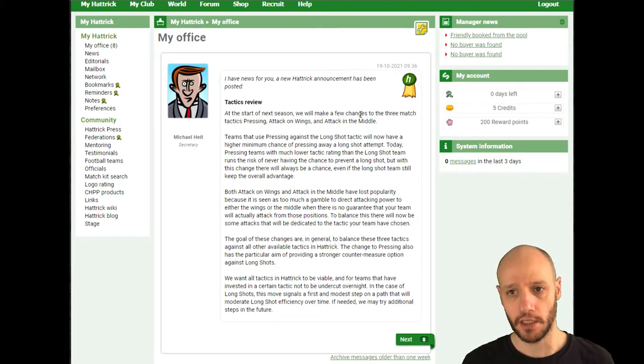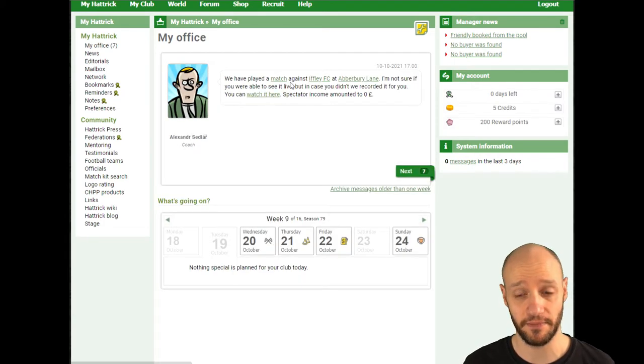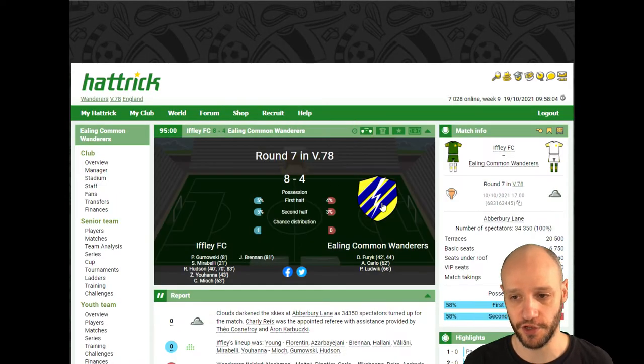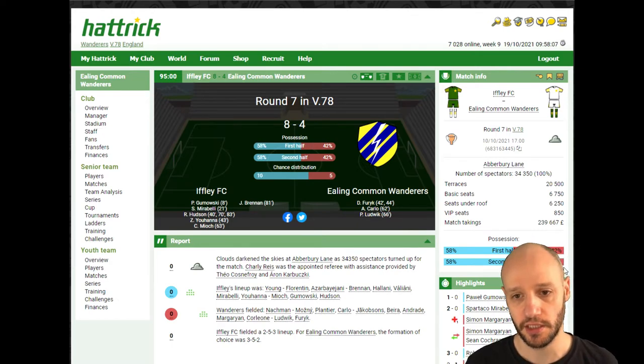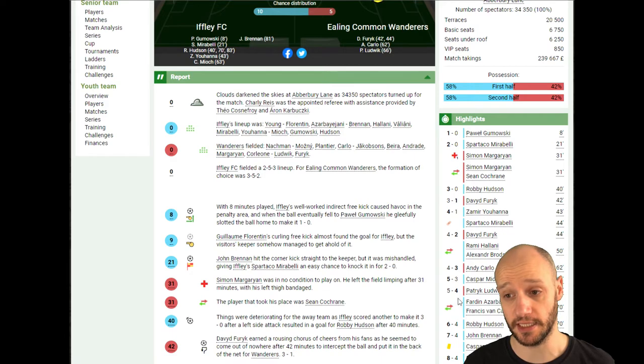There's a new tactics review looking at free match tactics: pressing, attack on wings, and attacking through the middle to balance it up. Teams using pressing against a long-shot tactic will now have a higher minimum chance of pressing away a long-shot attempt. If you're new to Hattrick this probably won't be relevant yet. I don't really use any tactics right now — just going normal — but I need to look into tactics to catch that top four.